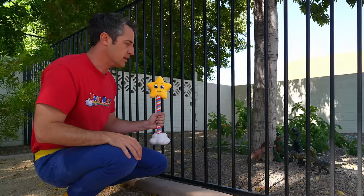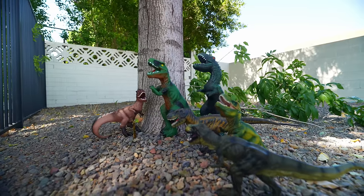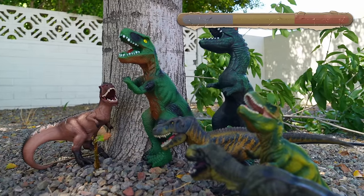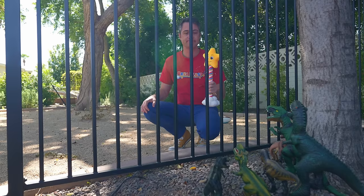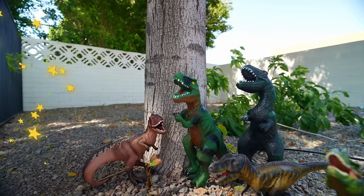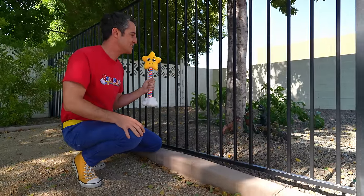Oh no. Here, Blaster, let's see if we can open this. You take this side, I'll take this side. You can do it, keep trying. Sorry, we're not strong enough. Dino power? Great idea, Blaster. We're not strong enough, but if you get more dino power, I bet you'll be able to free us. Blaster and I know how to do that. Good luck, see you later. Bye! Thanks for your help. Blaster, let's go find some dino power to get you out of this cage.